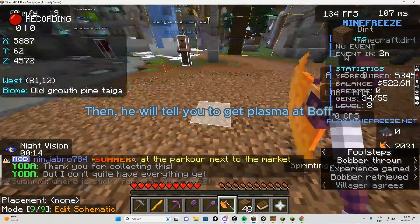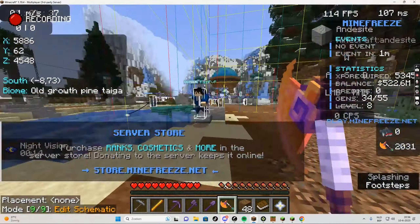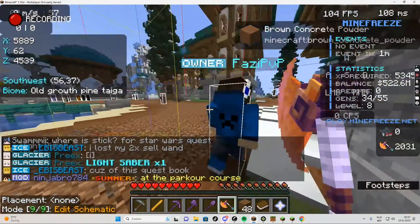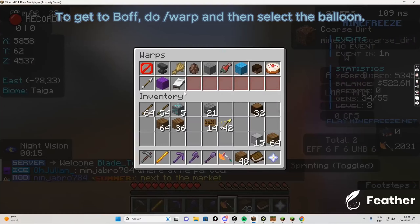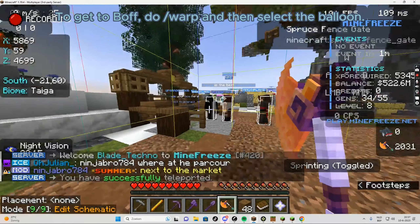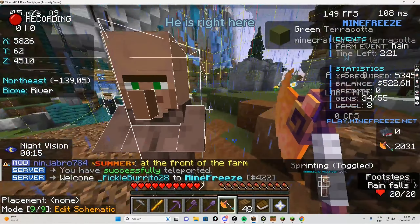Then he will tell you to get plasma at Boff. To get to Boff, do Warp and then select the balloon. He is right here.